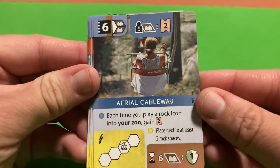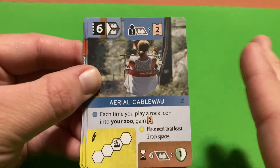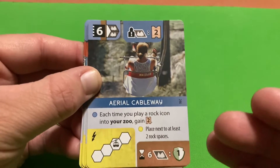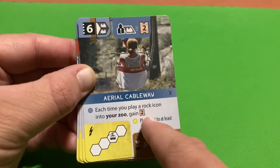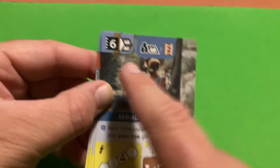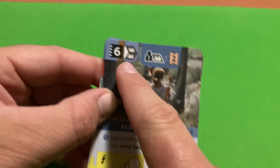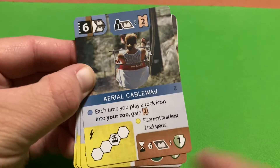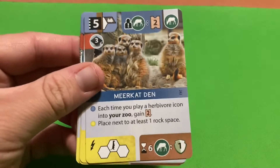The Aerial Cableway costs tier six so you'll need an X token. Each time you play a rock icon into your zoo - from animals or other sponsor cards with rock icons - you get two appeal. At end of game, if you have at least six rock icons you get one conservation point. Since the Aerial Cableway already has two rock icons, you only need four more to reach that threshold.